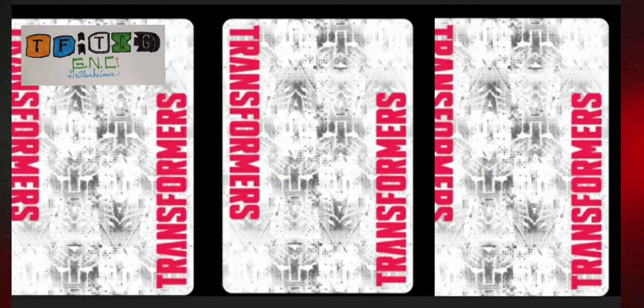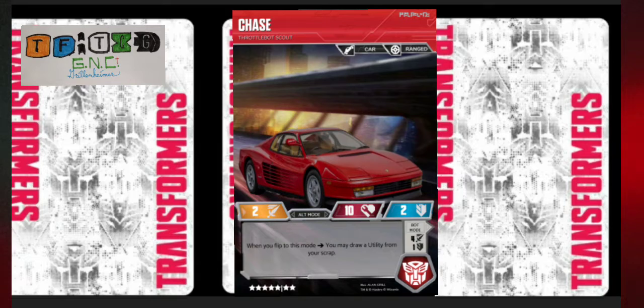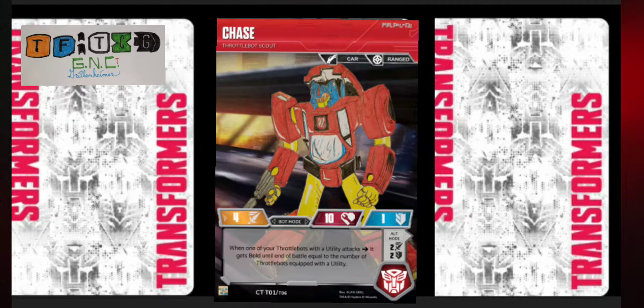First off, we will have Chase. This is Chase in his alt mode. The abilities — I haven't changed anything, only the background. And even the car — this is a different Ferrari than what I had before. And we flip him over — there's his bot mode. So that hasn't changed. It's still my drawing, just on a nicer background. So that's Chase.